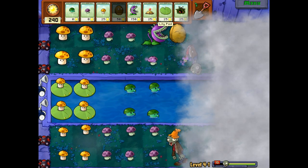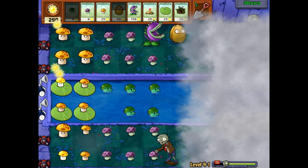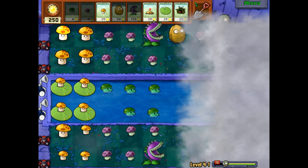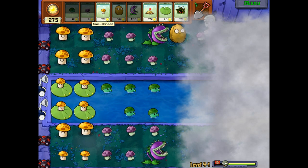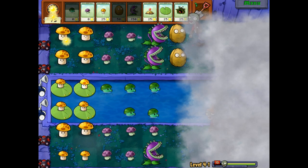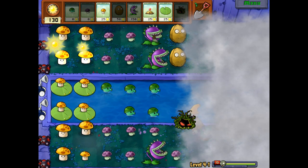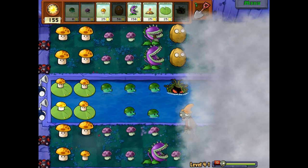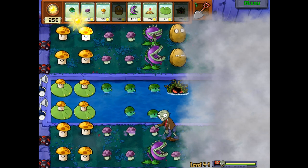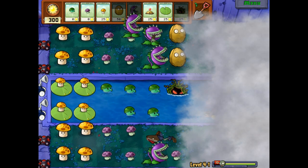We're putting down Puff Shrooms and Chompers. Look at these Puff Shrooms working on this Conehead down there — I'm so proud of them. We can start putting Puff Shrooms in front of the Walnuts too, just as a precaution. I'm gonna put a Chomper there and a Walnut there. This is where the game is constantly intense — there's never a dull moment. Zombies are constantly coming, so make sure you use every second of the round properly to survive.